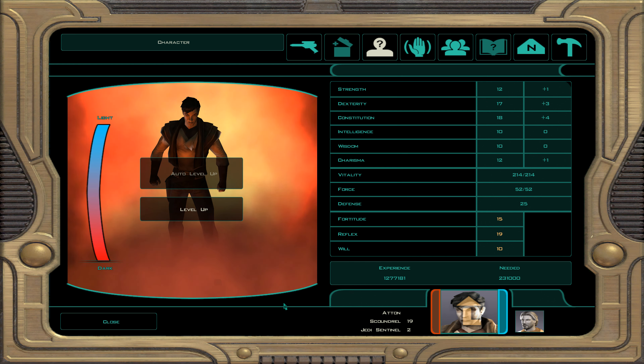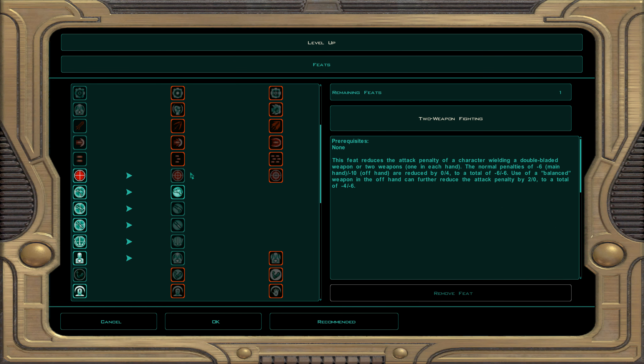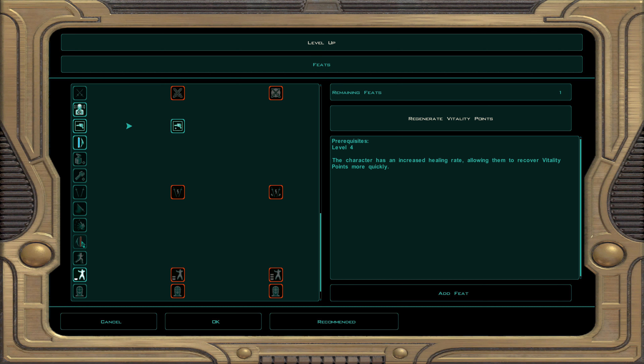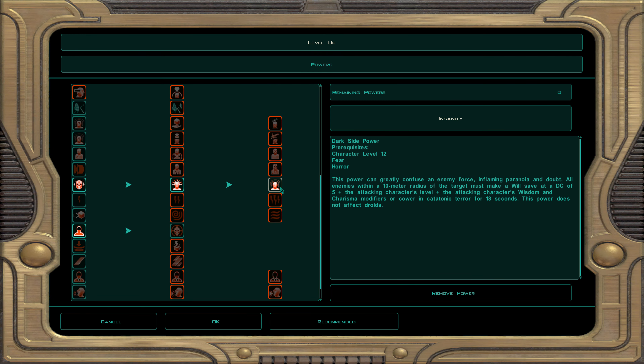At character level 22, dark Jedi sentinel 3: skills are demolition, awareness, and security. For feats, we take precise shot — plus one to ranged weapons, and any foe attempting to deflect your blaster bolts gets a minus two penalty to that deflection attempt. Very useful.